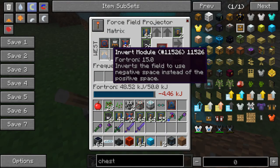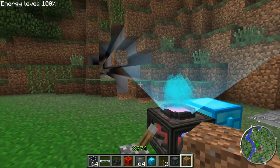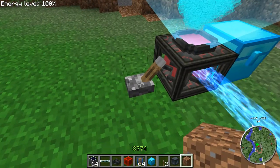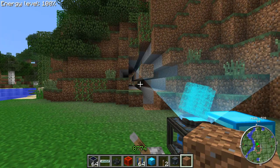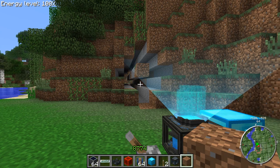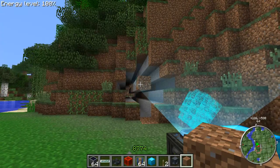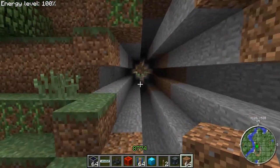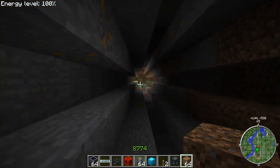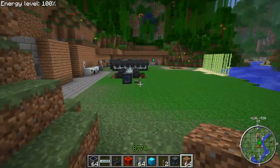I am putting an invert module into the module slot here. I have to turn off the Force Field Projector and turn it on again. And here you can see it — I don't know if that's a bug or if that will get fixed, I hope at least. Because now I have to manually remove that. I removed the middle part, and now you can see I dug a long tunnel through that mountain. That's easier than doing it with a pickaxe.